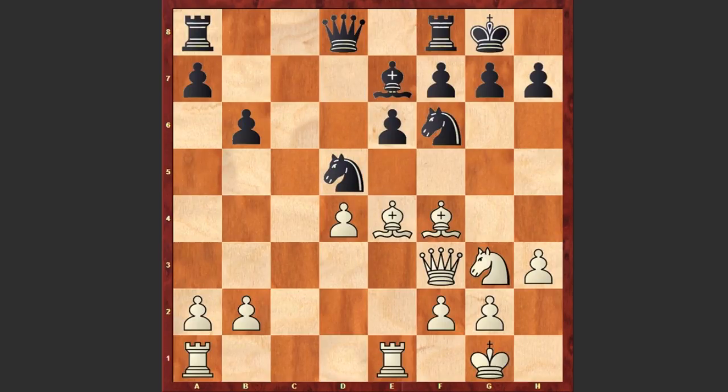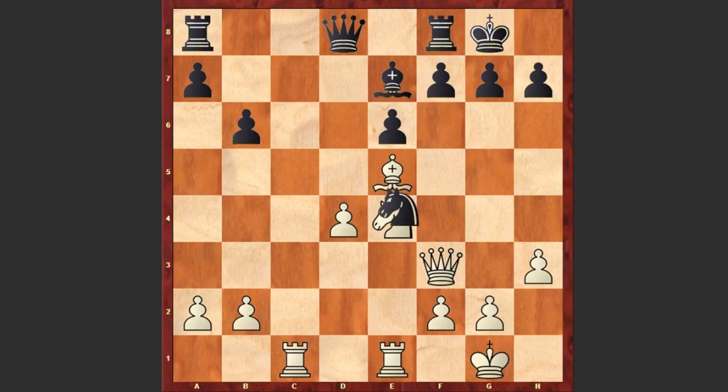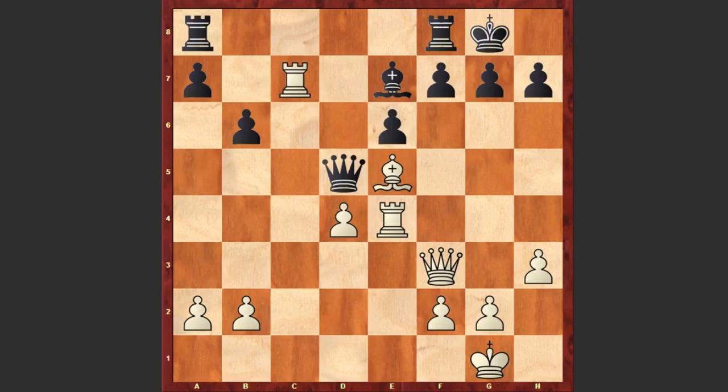Be4, Nf6, Be5, Nxe4, Nxe4, Nf6, Rc1 occupying the c-file, Nxe4, Rxe4, Rxe4 and Qd5. A better move was Rxc8 controlling the c-file, but this Qd5 move allows white to play Rxc7 with the rook penetrating to the 7th rank. On the surface it looks like black is doing ok, but here comes Bd6 and after Rxd7 it turns out that black is in trouble.